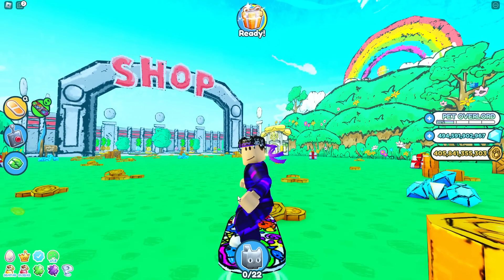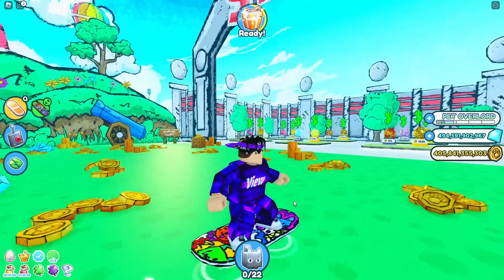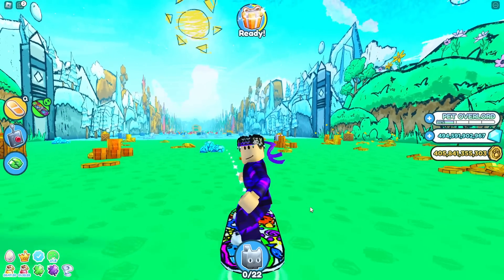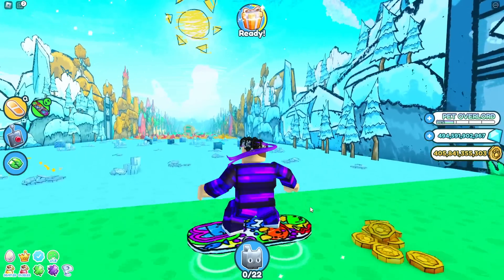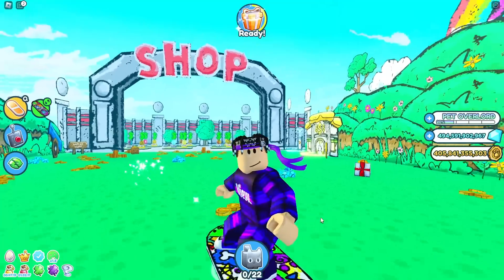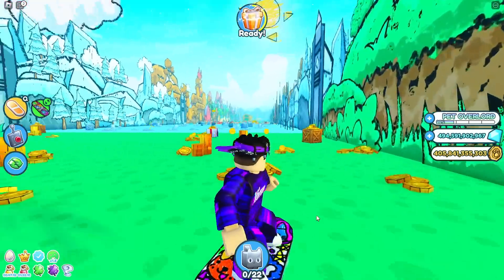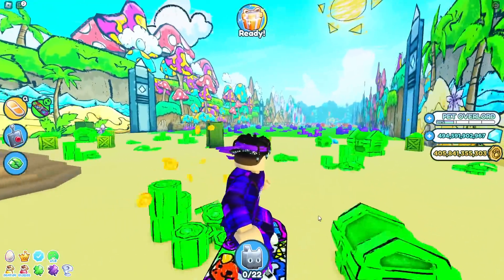The rainbow Pegasus went for like $50,000 — something ridiculous like that. There was one rainbow, three golden, and about seven normal Huge Pegasus — around 10 in total. The normal one sold for thousands of real-life dollars, the golden sold for tens of thousands, and the rainbow sold for around $50,000. I guess people were paying that to try and make a profit.